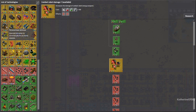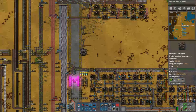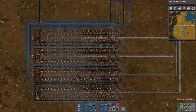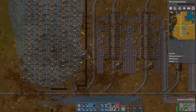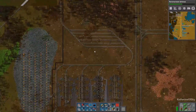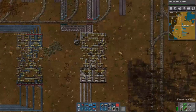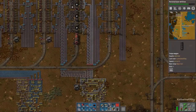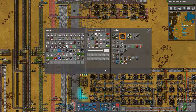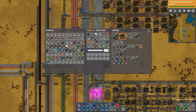Combat robot damage, things and stuff. Personal laser defense - I want to try this out. People say that this has gotten a lot better, so I'm kind of curious if that's true. It could be a nice little automatic defense. The coal is plentiful here. We're not even coming close to getting the capacity - we're literally waiting on these belts to fill. So I think we're just going to have to organize this into being the blue version.